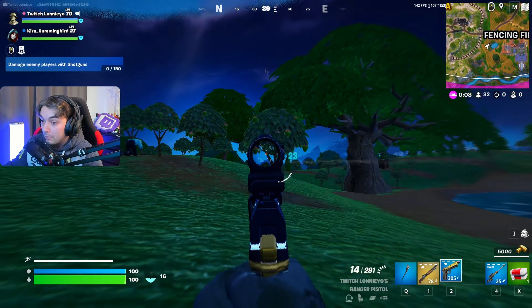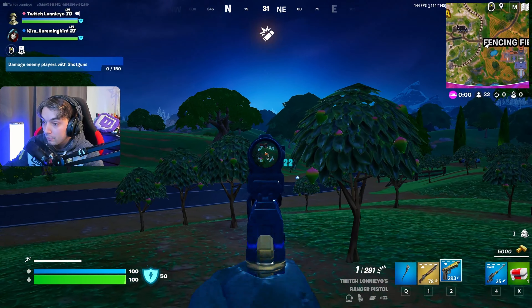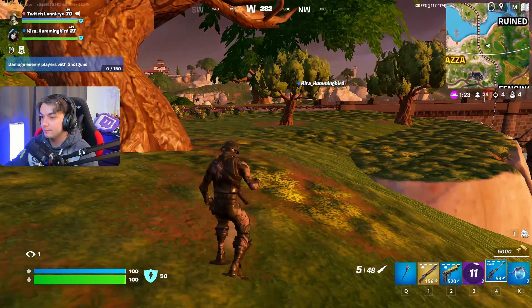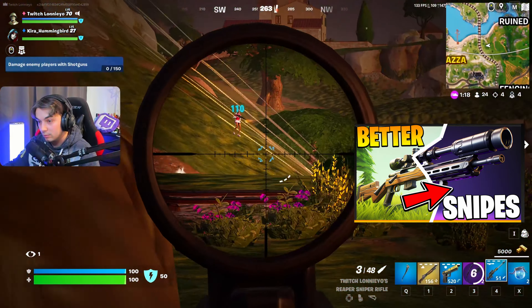I'd still recommend going with the auto shotty. Pick up a quick mag or, even better, get the mystic from Lavish Lair — you'll also get medallions. Medallions are obviously worse than they used to be, but I still think they're worth it — two birds, one stone. The range weapon for this build will be the sniper rifle, which I think is superior to every weapon this season. I made a complete sniping guide — definitely check that out after this. You want a 2x or 4x scope for mid and long range, plus an extended magazine to get the bullet count up to five.